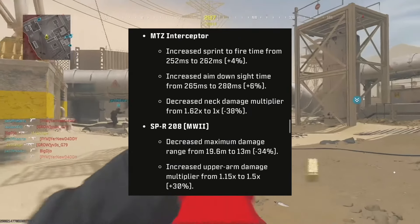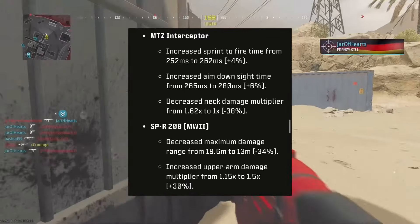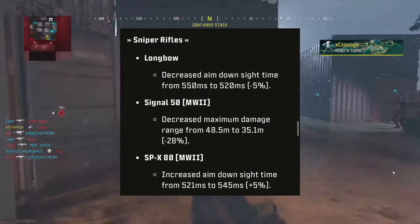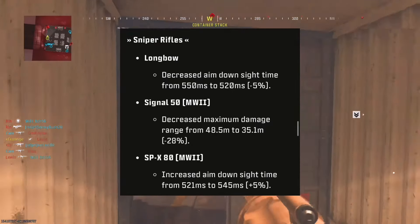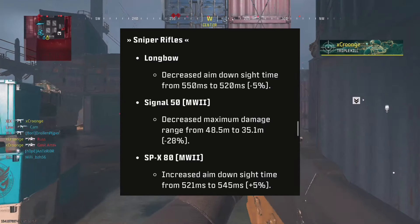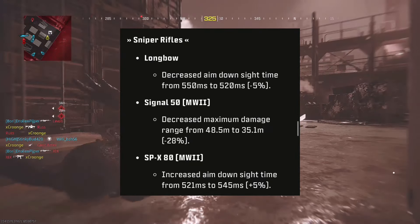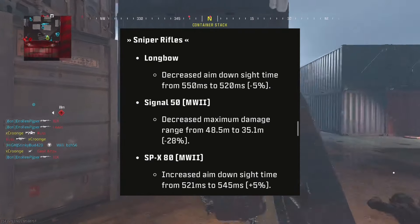For the SPR: decreased maximum damage range and increased upper arm damage, which is very strange. Snipers: the Longbow has decreased aim down sight time — not looking forward to that. The Signer has decreased maximum damage range and the SPX 80 has increased aim down sight time, which is always useful for snipers, though it's only very slight.